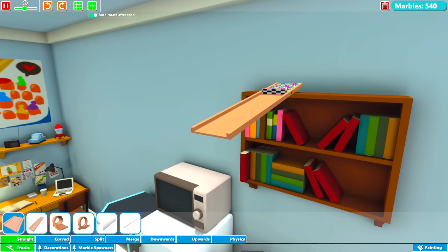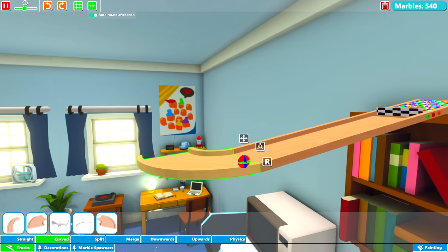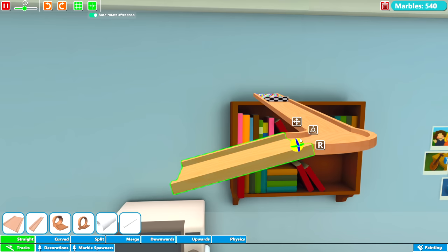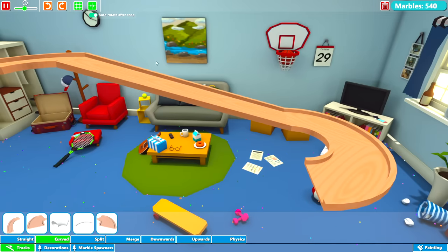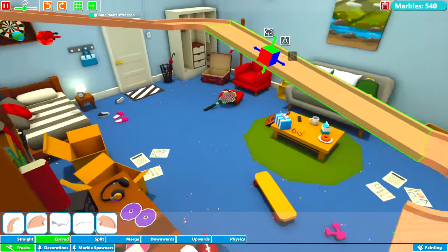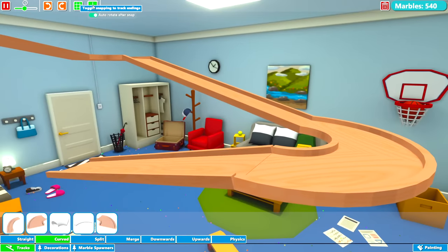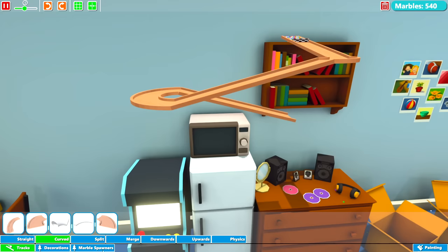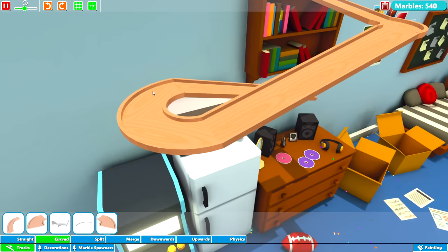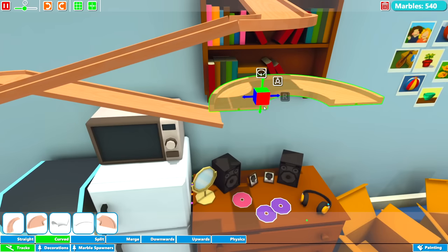I'm going to flatten it first, put the curve in, then bring it back up to horizontal. Let's get another straight piece and angle it down for a bit of a zigzag. Another really good feature is you can highlight the tracks you want and copy and paste them — Control C, Control V. Then if we just rotate this round, the tracks snap into place if you've got the snapping tool enabled. There's grid size as well — great features.